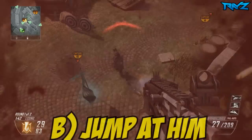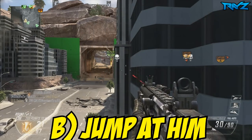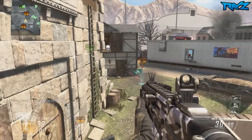All right, if you guys chose B) jump at him, you guys are correct. He's trying to do some kind of MLG-type move, jumping at him like he's not going to expect it. But he ended up getting slapped pretty badly, which kind of sucks. I guess he thought he was in a montage and was going to get the kill, but he ended up getting slapped.